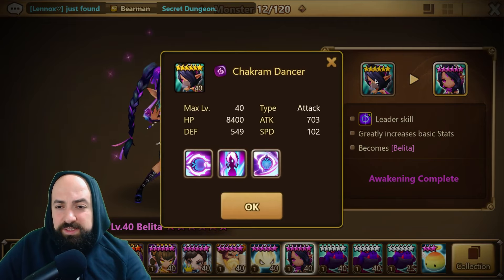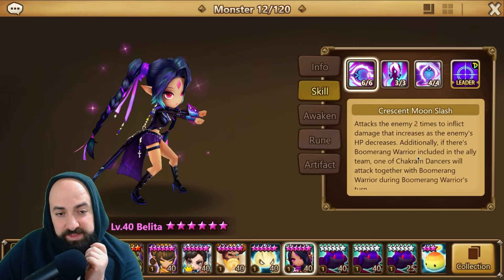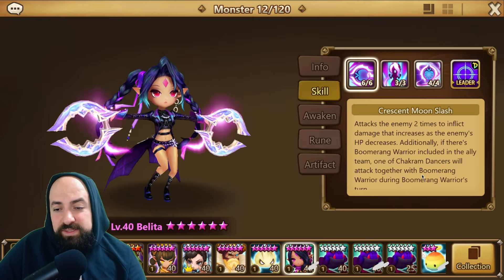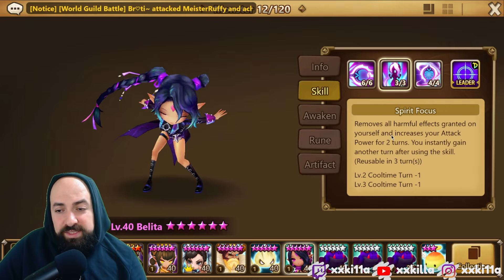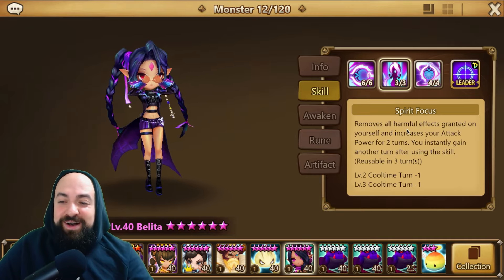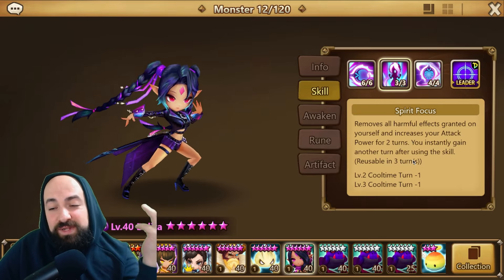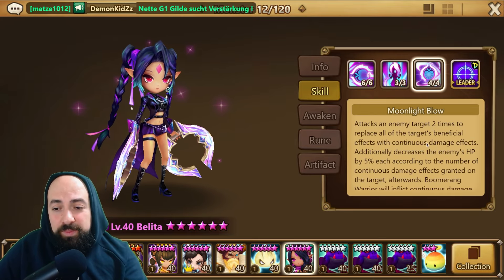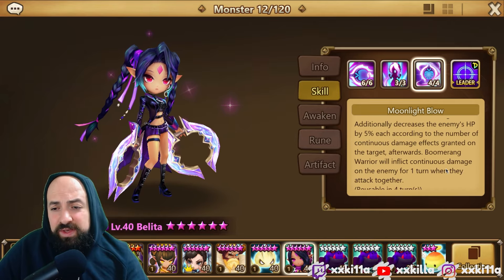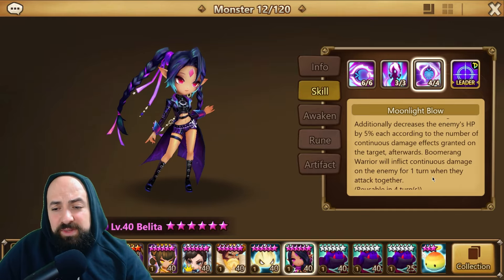Now for Belita, the dark Chakram Dancer. Skill 1, Crescent Moon Slash, attacks the enemy two times inflicting damage that increases as the enemy's HP decreases. If there's a Boomerang Warrior in your ally team, one of your Chakram Dancers will attack together during the Boomerang's turn. Skill 2 removes all harmful effects on yourself, increases your attack power for two turns, and instantly gains another turn.